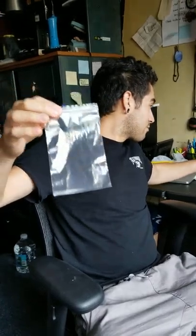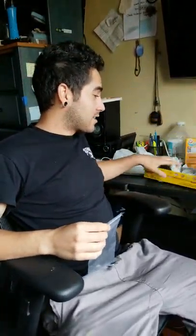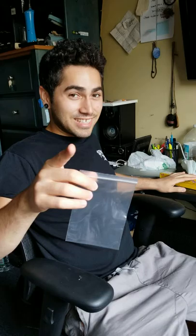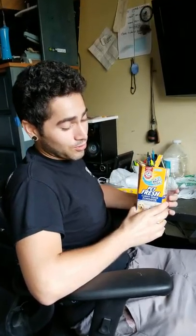Today's prop is a fake cocaine brick. What you're going to need is some Pet Fresh Carpet Odor Eliminator — you can get that from the dollar store — some little baggies you can get from Michael's, and you're going to need some Saran Cling Wrap, as you can see here.